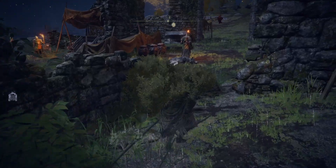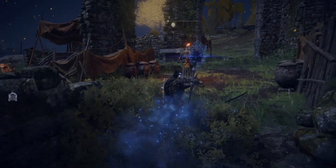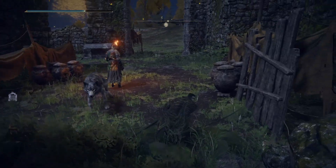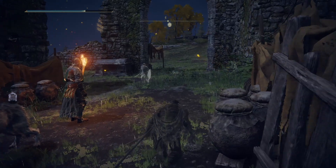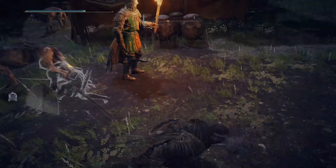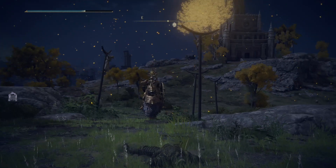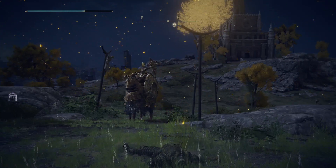The first spell we will use is Unseen Form, which makes you basically invisible. Enemies will not notice you, and of course if you do some crazy stuff and you're a couple inches from your enemy, they will detect you.